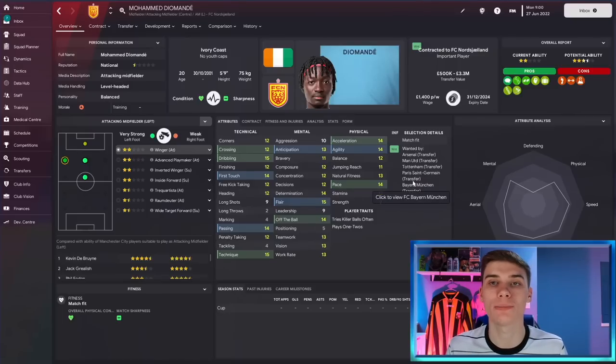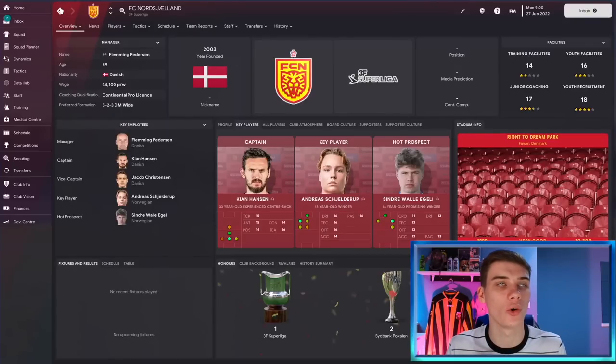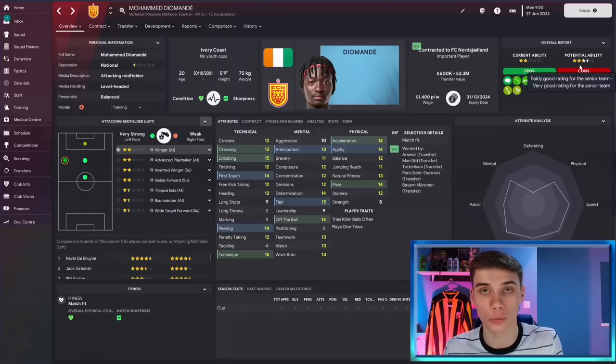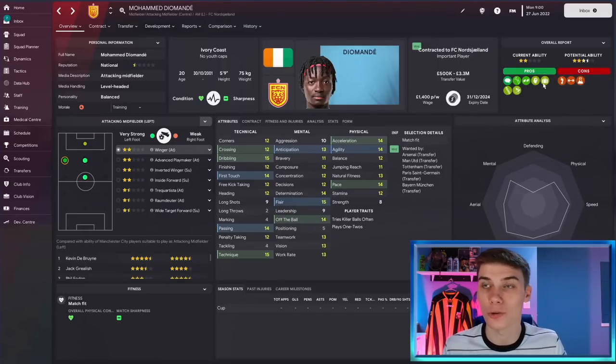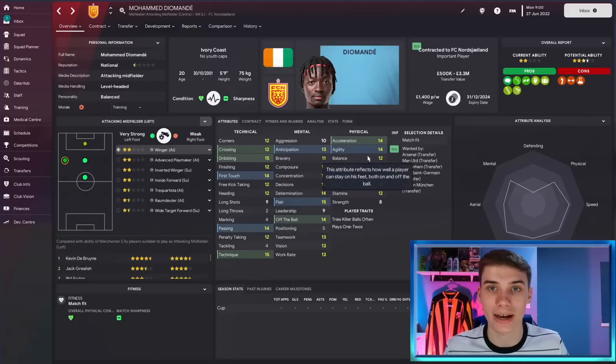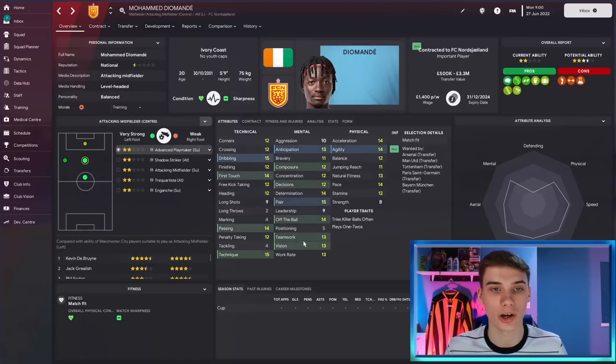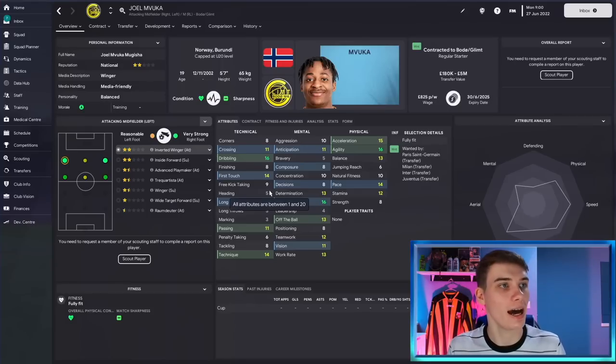Possibly the most highly coveted player in this list is Mohammed Diamonde, wanted by top Premier League sides as well as Bayern Munich and PSG. Playing for FC Nordland in the Norwegian divisions, he is a phenomenal talent — ignore the star ratings here as we're managing Manchester City, so everyone is compared to players at our club. Purely on attribute talent, he has everything you'd want from an attacking midfielder: he's quick, agile, a good passer who makes good decisions, composed, with good first touch, dribbling, finishing, corners, and crossing. It's a surprise he has no caps for the Ivorian national team yet — it surely won't be long.